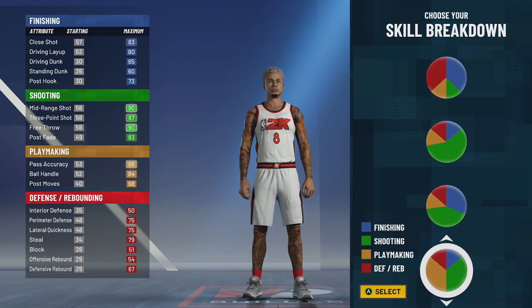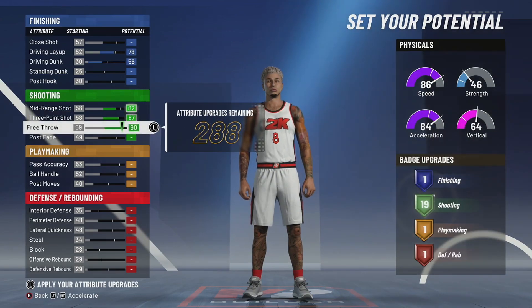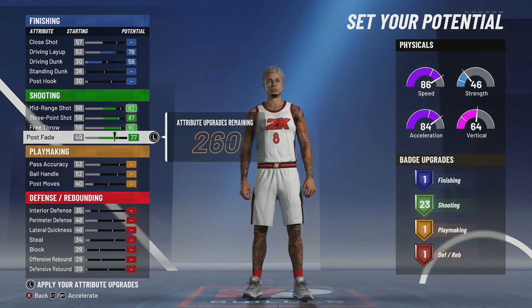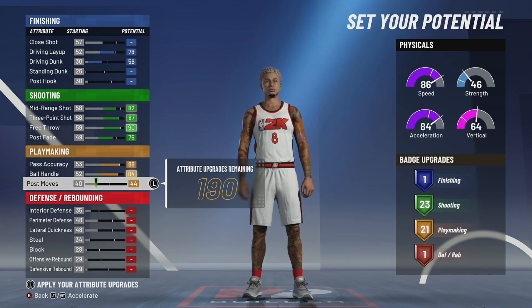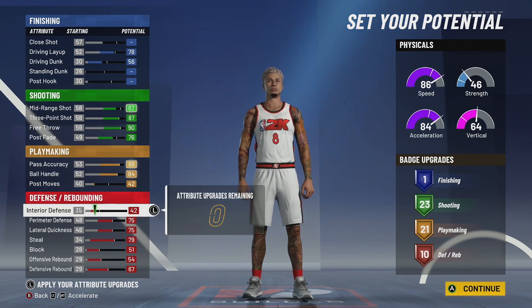On the fastest speed pie chart and physical pie chart, we're going to put this to a 78 and this to a 56. The mid-range is going to go to 82. We're going to max out our three-point shot, max out our free throw, and then put this up till we hit 23 shooting — though on the PG version you'll probably go up to just 21 shooting. We go up to 23 on this one. Max these out, put this up, and put this up till we hit 21 playmaking. On the PG version you can put playmaking up to 22. Then max all of these out and put this up — so we got 1 finishing, 23 shooting, 21 playmaking, and 10 defensive.